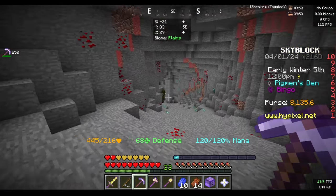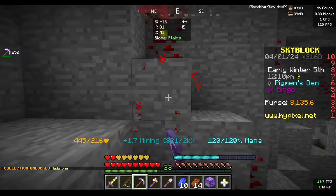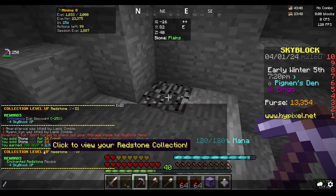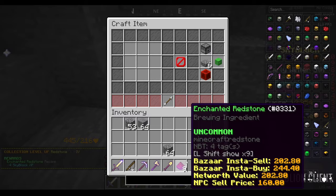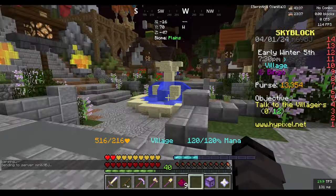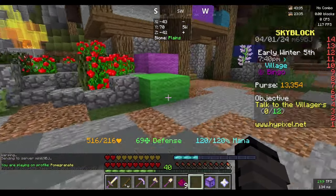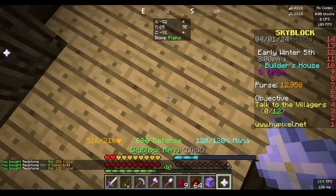We're in the pigments den and we're going to go all the way to the bottom towards slime hill. This area is the best area to mine redstone. We have nine enchanted redstone, but we can go to the hub and buy a little bit more enchanted redstone from below the builder.